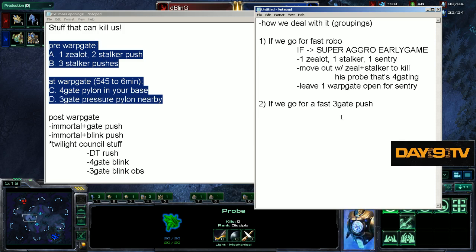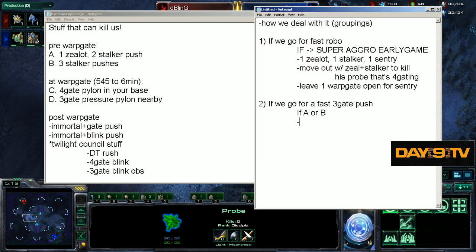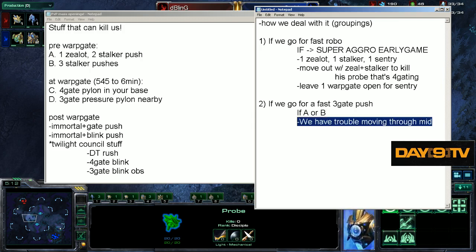What happens if he does A or B? If he opens one zealot, two stalker, three-gate pushes, or a three-stalker push, we have trouble moving through mid. What happens if he goes C? If he goes for a lot of early aggression, we also have trouble moving through mid. A or B might even be an inappropriate way to list this.